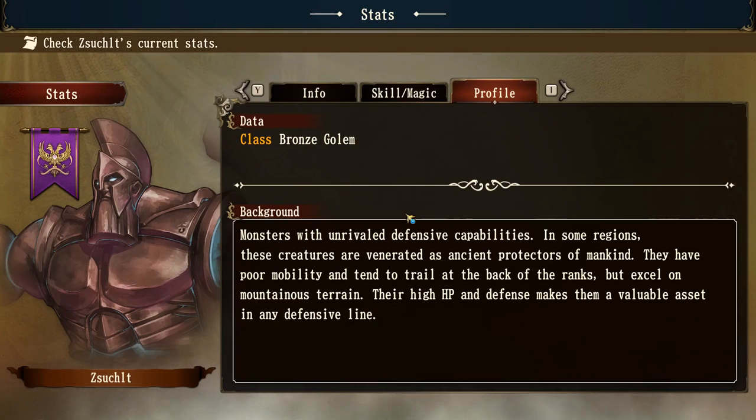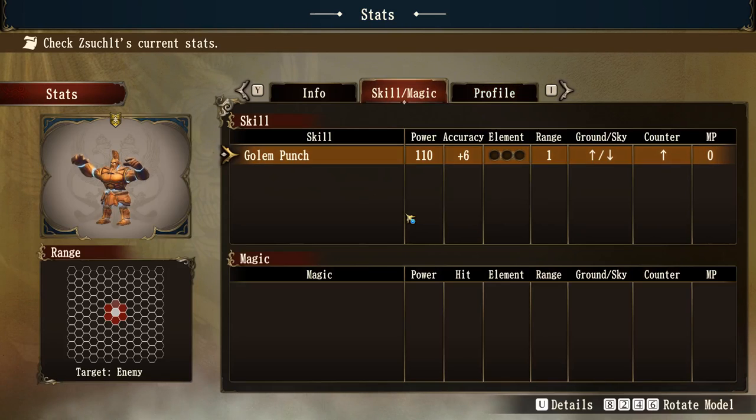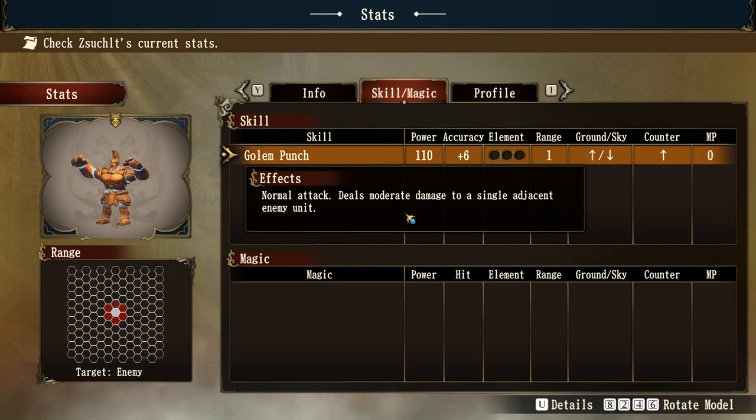So essentially it comes down to their skill set. Their skill is a golem punch — a normal attack that deals moderate damage to a single adjacent enemy unit, basically a melee attack. You can see it's got a power of 110, that's the basic damage. The accuracy gives a plus 6% for accuracy. It's not using any elements for the attack. Range is one. We'll look at this more when we come into the actual attacks.